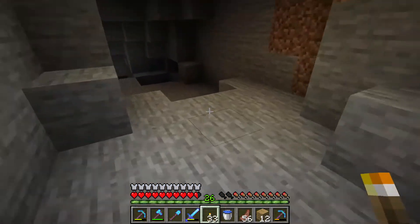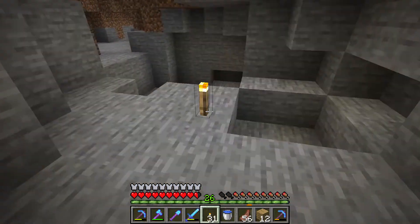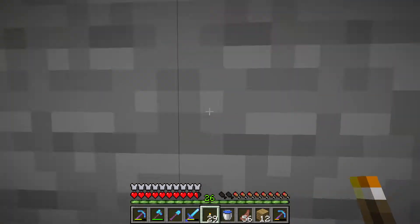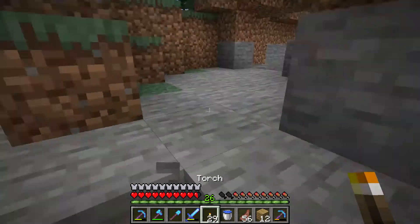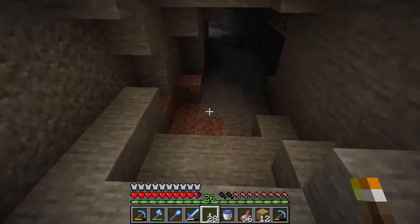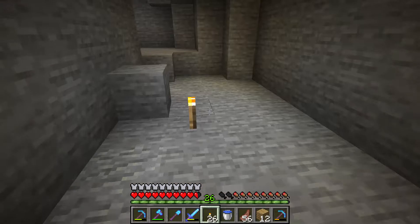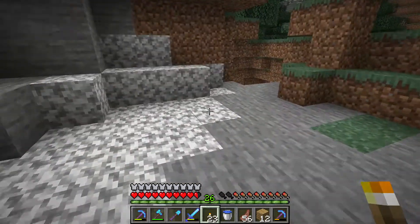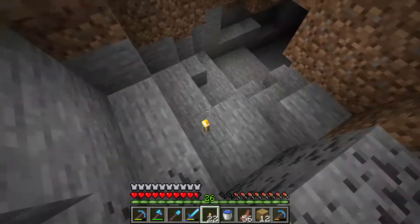Keep putting torches as you go so the monsters have no light to spawn. Monsters only spawn if it's too dark in an area. So you light up the cave until there is no more darkness, and once there is no more darkness you can safely start mining.